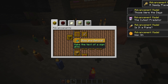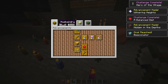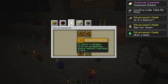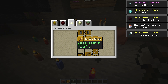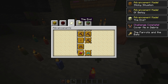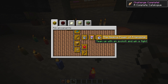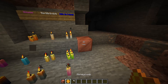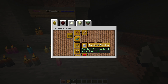I already got this one. If you make a sign glow, you'll get that advancement. I believe for the most part they're all going to be in Husbandry, though there are a couple in other categories. So yes — wax on, wax off: put wax on copper and take it off. For the glow one, put a glow ink sac on a sign.